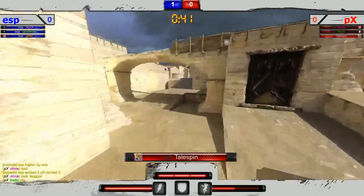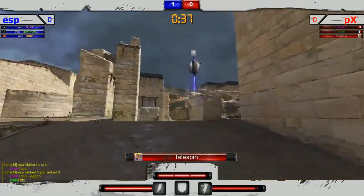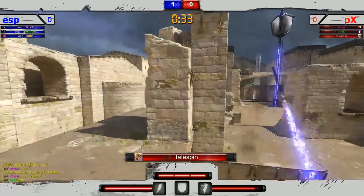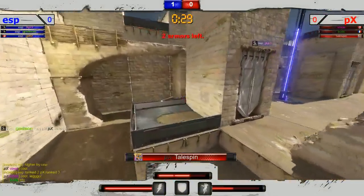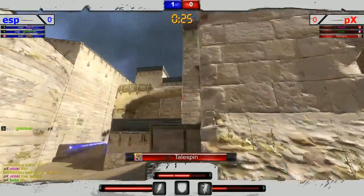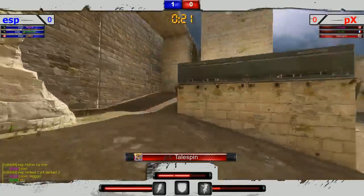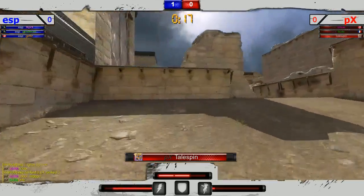ESP's Gills on defense. Alright, we got Tailspin on offense, who is a well-known Tribes player in the North American community. If you're into Tribes at all, he's played a little bit of Firefall too, very familiar with first-person shooters. But takes an early hit there by Godson — great defense right now by ESP.